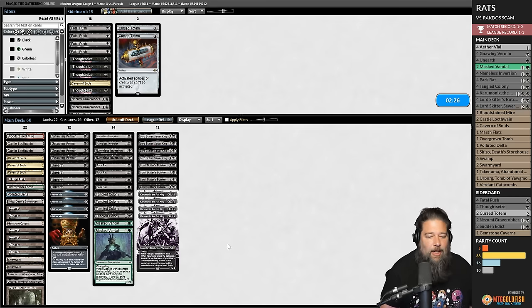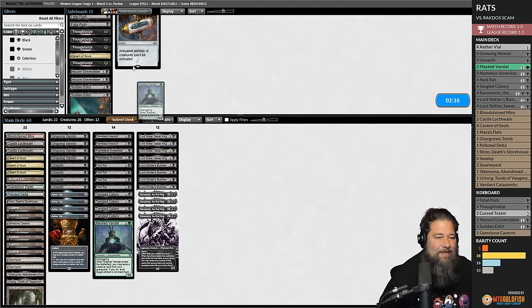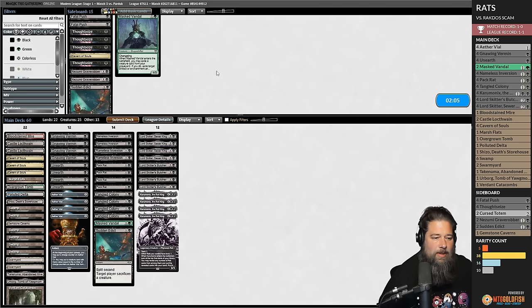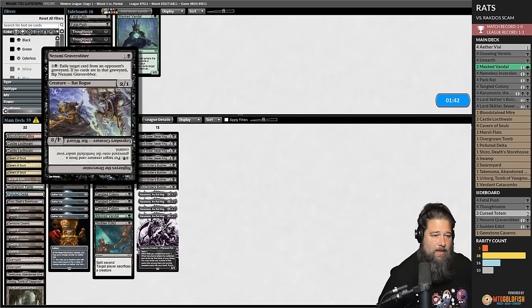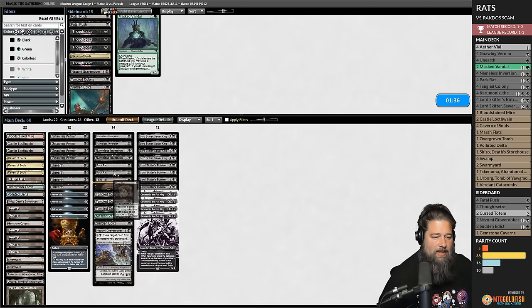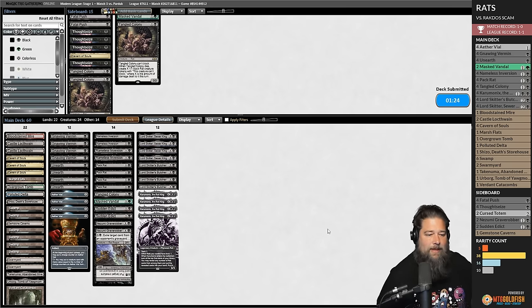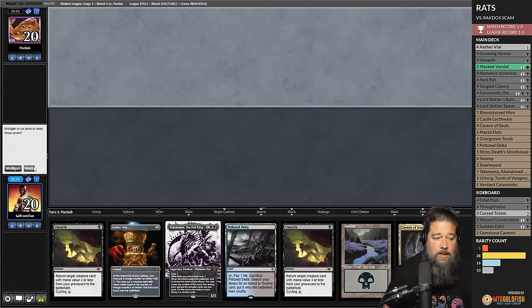Turn-one Fury scam — rats easily stabilize, taking only a single hit. Maybe we're not good against the value pile decks, but we're oddly very good against Scam. Sideboarding: Sudden Edict seems good against Scam in the late game. We go down a Tangled Colony for a Sudden Edict, also consider Nezumi Graverobbers over some Tangled Colonies. Game three: opponent plays Ragavan. We play Swamp plus Aether Vial. We need our one-drop — Gnawing Vermin blocks Ragavan and fills our graveyard for Unearth.